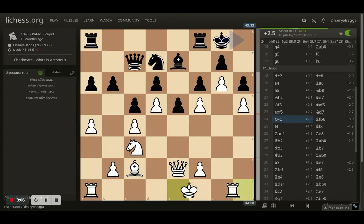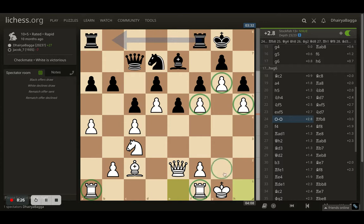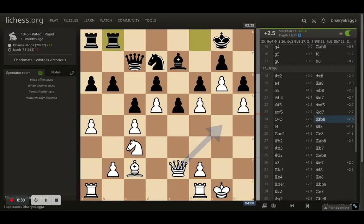Opponent plays knight to d7 and I castle — yes, very late in the game. Ideally people castle quickly, but I just wanted to connect my rooks. Also the structure is very closed, so no attack is going to come. My king is not completely safe with no pawns protecting it, but there's no attack coming because I've pushed all my pawns forward already. My king is pretty much safe there. Opponent plays rook to b8, maybe trying to push the pawns finally. I went with f4, asking the opponent if they want to take — that would anyway be a doubled pawn for me, but I'd take back with the rook happily.